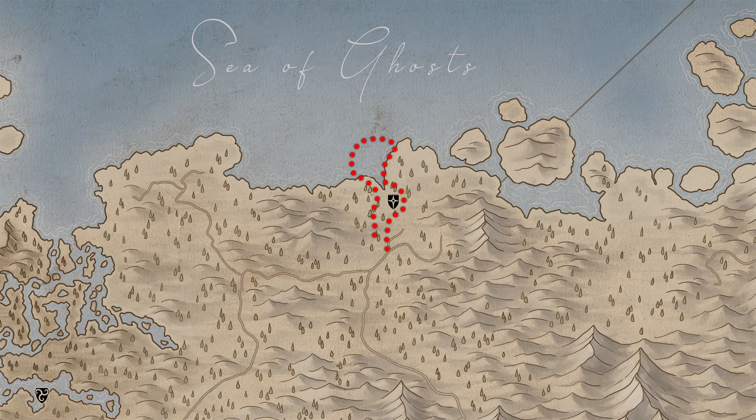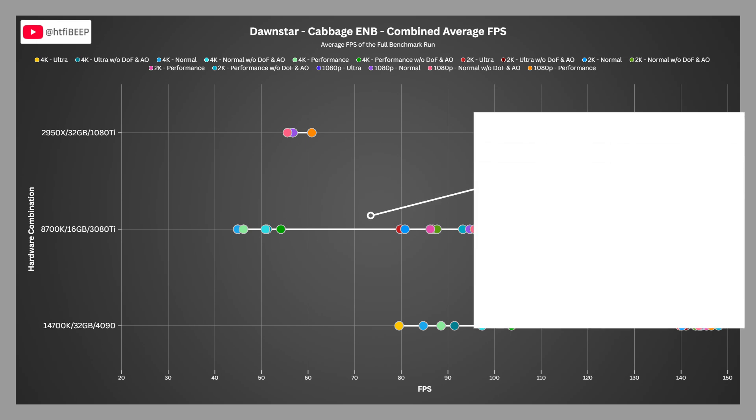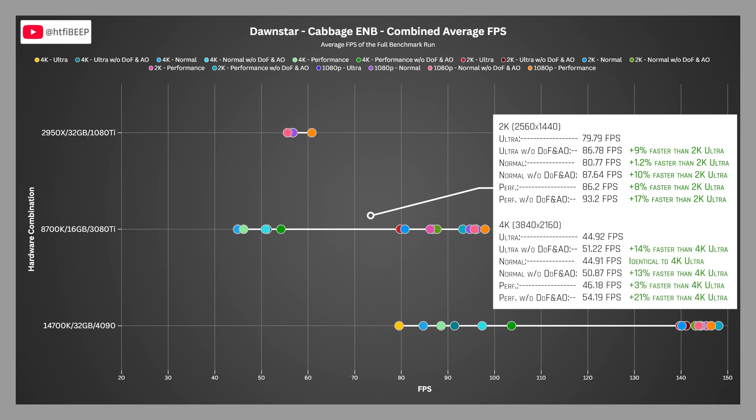Let's move on to the third benchmark zone, which takes place in and around Dawnstar. Benchmarking in Dawnstar often reveals bizarre performance patterns depending on which mod list you're playing and the hardware you're using, and now that 2K and 4K numbers have been added this will become more obvious. At 2K, the 3080 Ti scored 79.79 FPS on ultra, 80.77 on normal, and 86.2 on performance — normal 1.2% faster than ultra, performance 8% faster. At 4K, it scored 44.92 on ultra, 44.91 on normal, and 46.18 on performance — normal nearly identical to ultra, performance 3% faster.